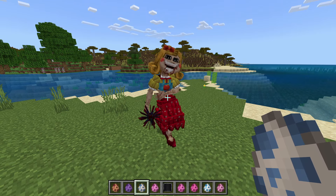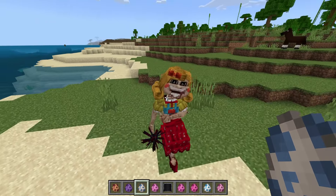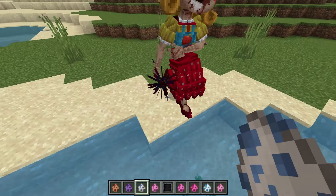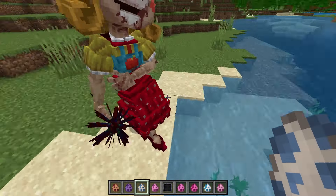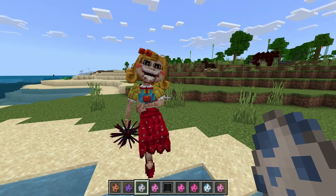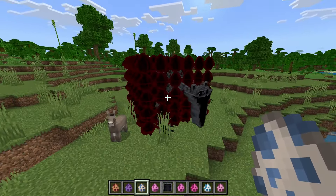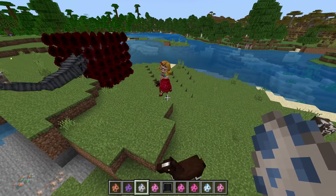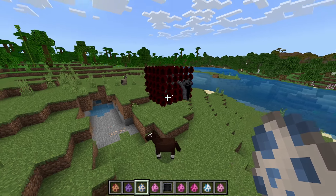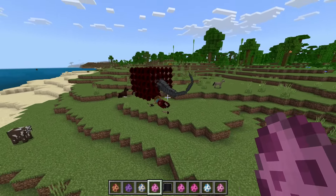Whoa, this one is terrifying! Look at the face — I like how detailed this is. Not sure what she's holding. Something just happened over there — don't know what Catnap just did, but now they get to fight! Catnap just won that fight.